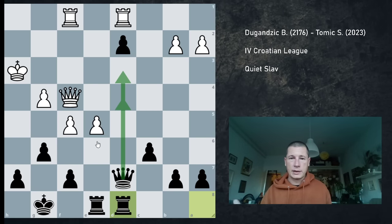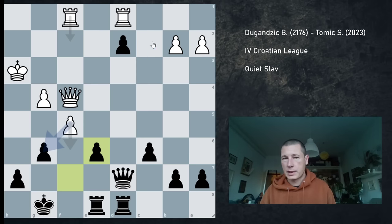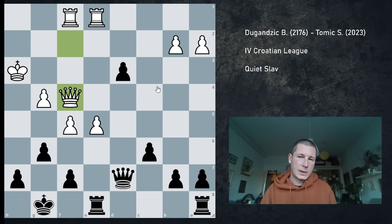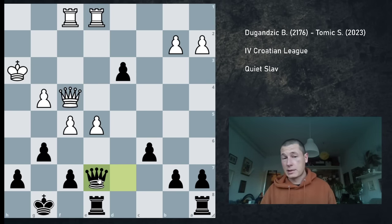At the same time, this king is very unsafe. The engine says Rf2 — if e6, I can just take this. I don't think there's a threat; everything's covered. If this rook is out of play, I have no issues at all. Instead, I made probably one of the worst moves on the board — I played Qe7, and this loses by force. It's actually a two-move forcing sequence after which black resigns.